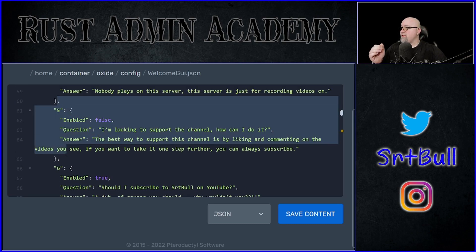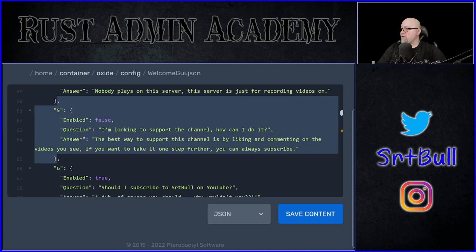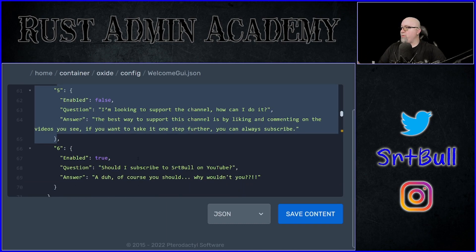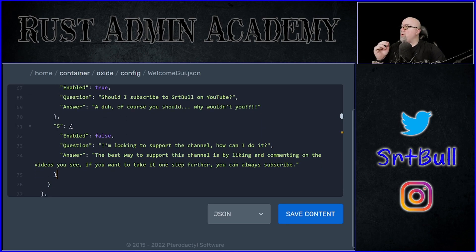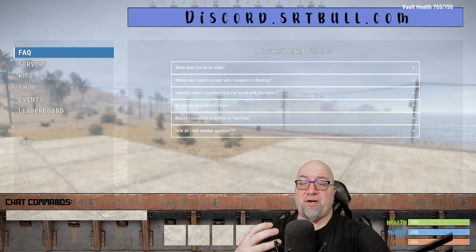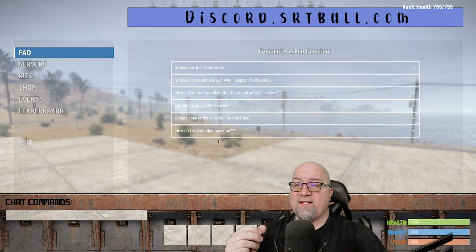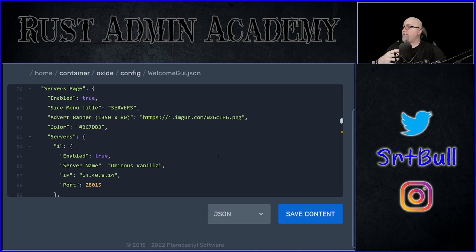From default you get five questions and five answers, but that doesn't mean that's all you can have — you can add more or reduce. If you're going to be adding questions and answers, this is the section you want to copy and paste. You go before the comma and after the curly brace right here. You want to change the number sequentially — add one to whatever number was before it — then set it to true. I'll quickly save that, reload the plugin, and show you that what I just did actually took effect. I've added this sixth question.